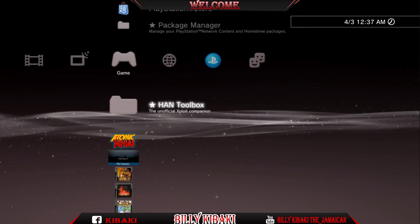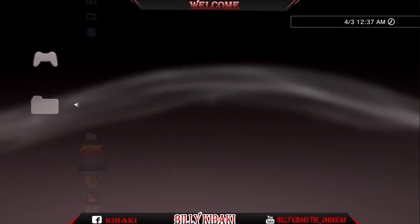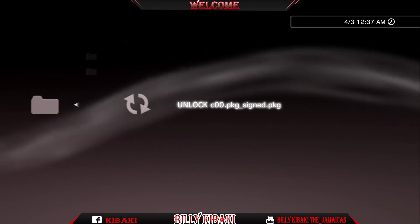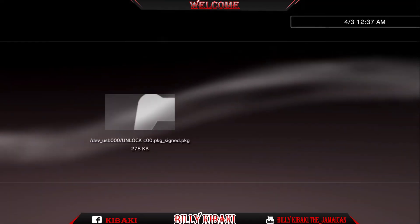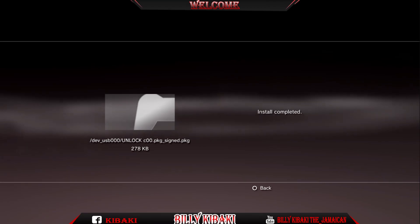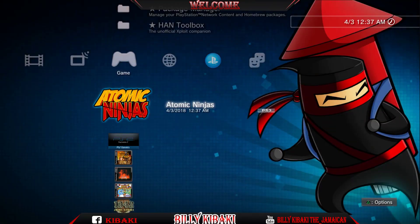Press circle and here is our game. Go ahead back to the package manager and let's install the unlocker. Here is the unlocker — press X. Press circle, go back out, and let's go ahead and try the game. What the unlock PKG is meant for is to unlock your demo games, so as soon as you install it your demo game should be unlocked.